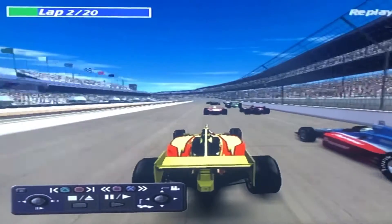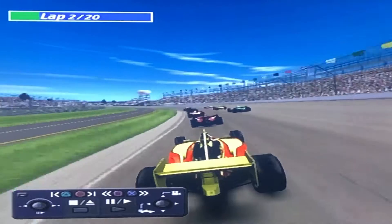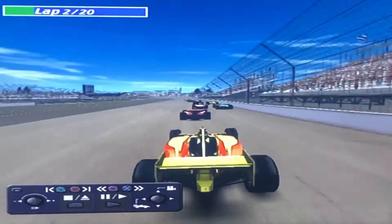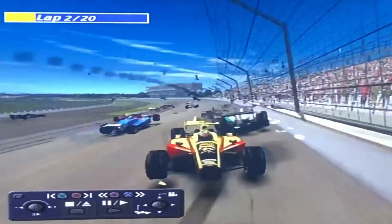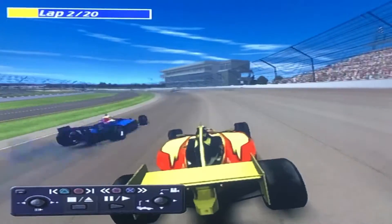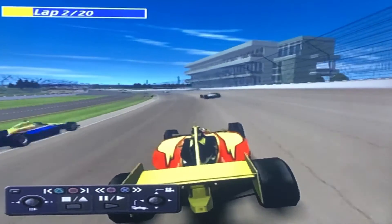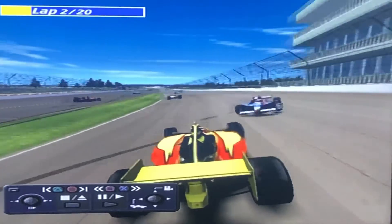Here's Scott Sharp's onboard — he's on the inside of Kenny Brack, also in a precarious position. He nailed Elio Castroneves and quite frankly almost flipped. Rear wing damage, left front — there's probably a lot more damage to that car than what we can see.